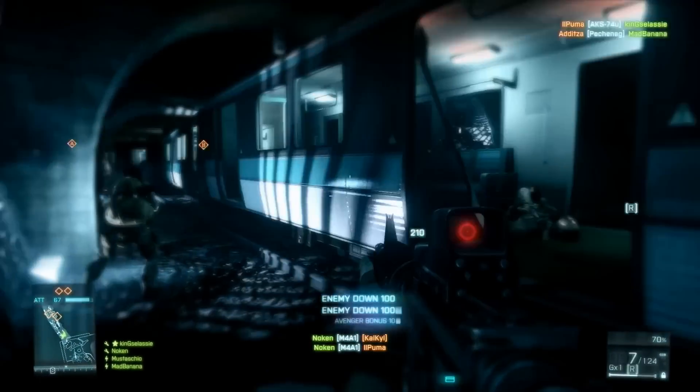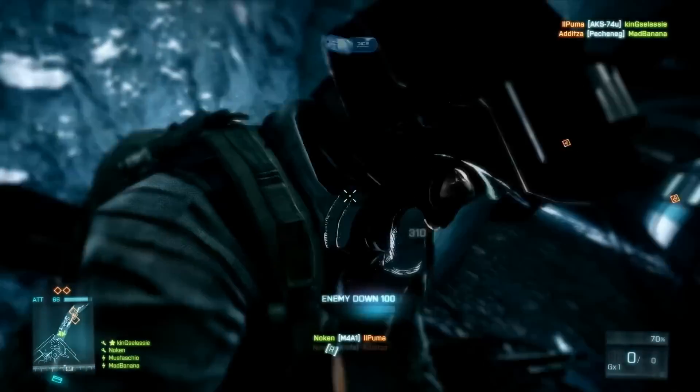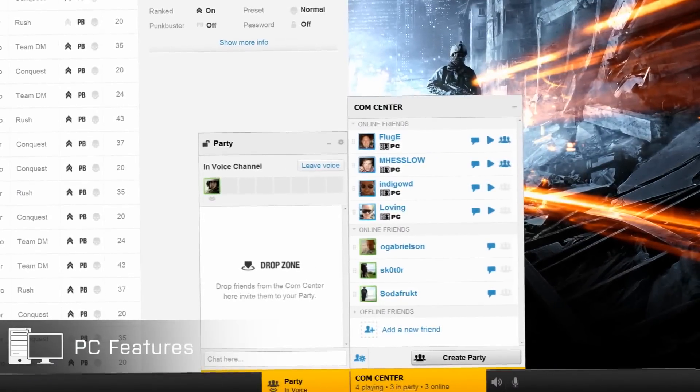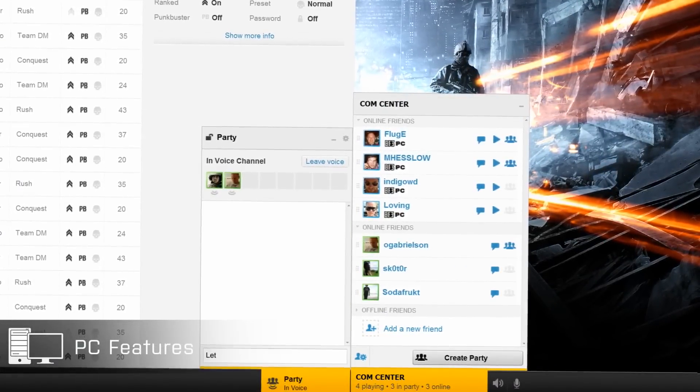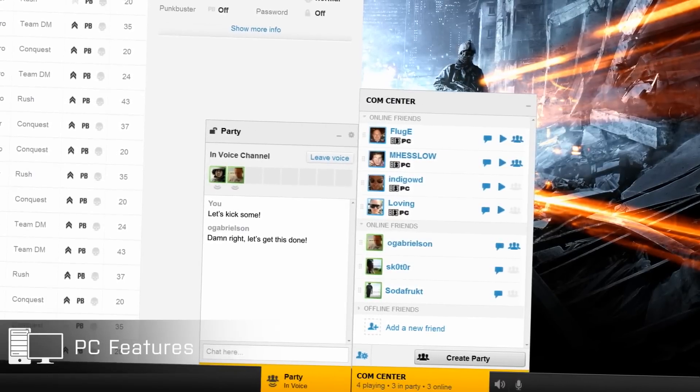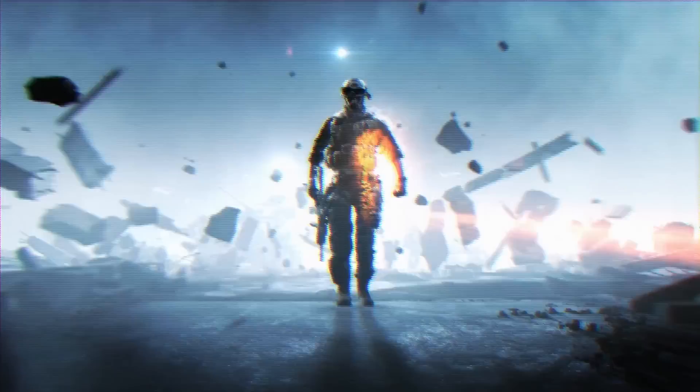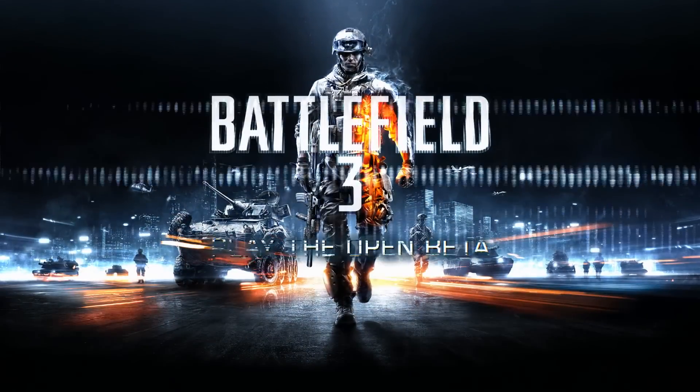With Battlefield 3 on PC it's much easier — you have 64-player maps and you can connect and invite friends through Facebook. On console it's harder; you can't say it's not good, but it's not as intense and not as fully featured. Battlefield 3 is out in stores now. Battlelog is definitely something worth seeing and it's free, so EA and DICE are really pushing hard to promote their blockbuster this season.